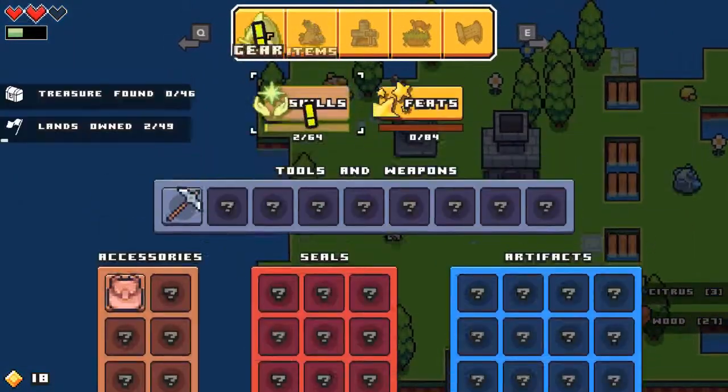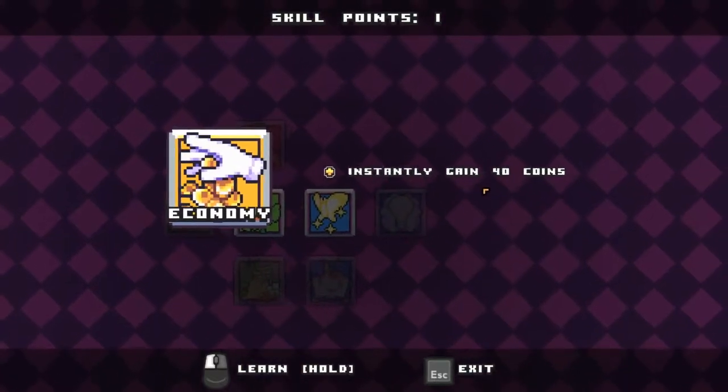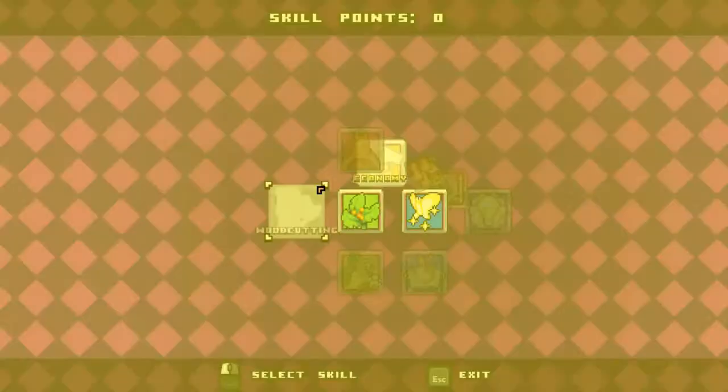Let me see what I can make this time — the skill. I think I'm going to get this one, and I slowly gain 40 coins. I need money and I want to unlock more islands. So yeah, let's do it.